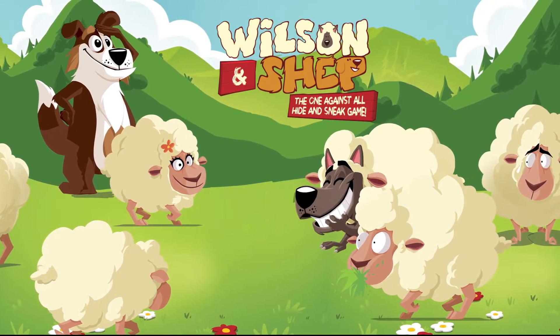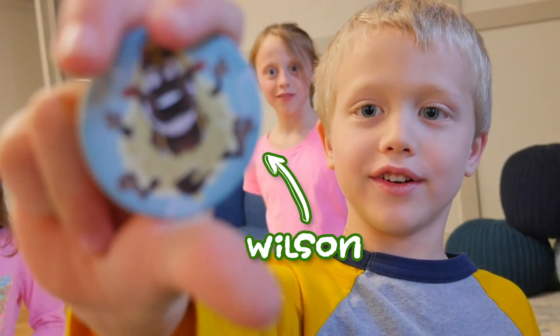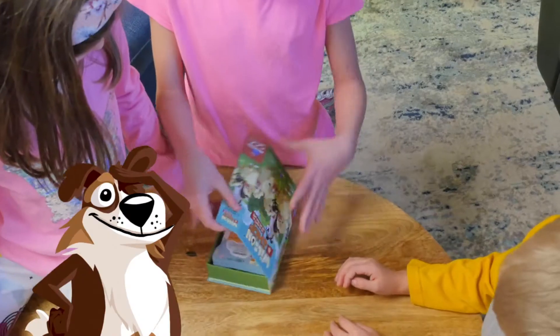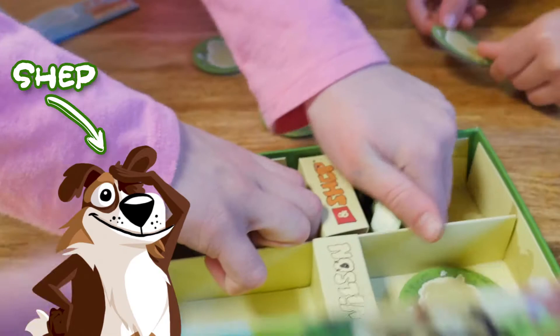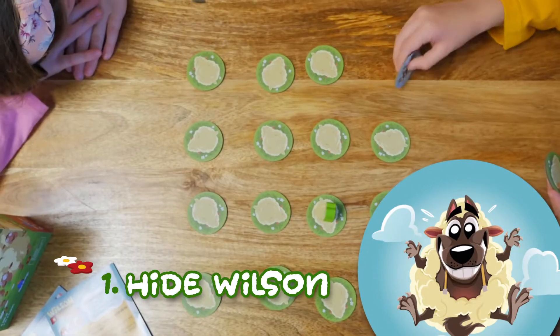The mischievous wolf is hiding out. Can you find his secret hiding spot and help your team? One player gets to hide Wilson the wolf while everyone else closes their eyes.